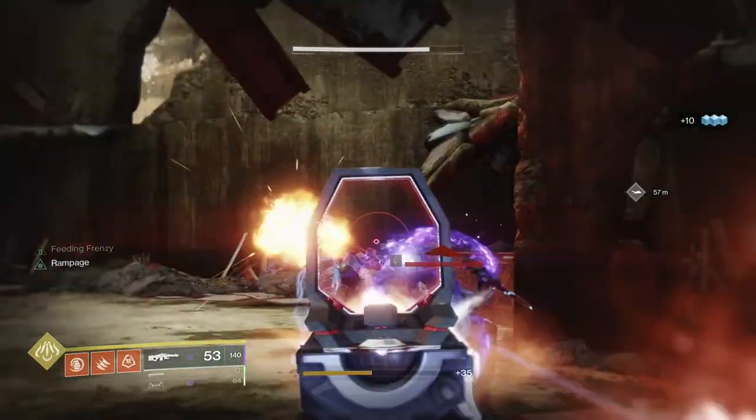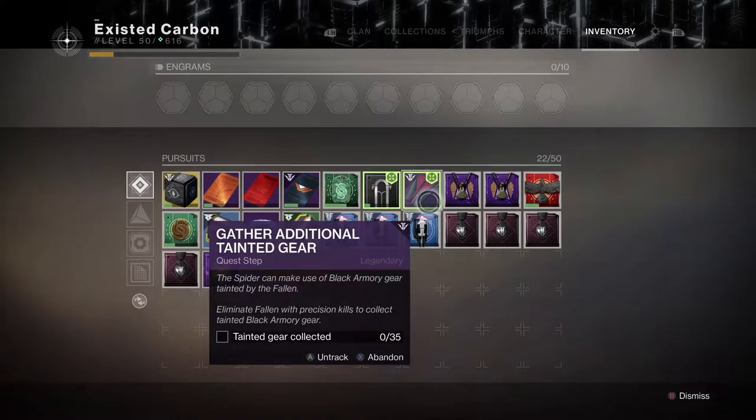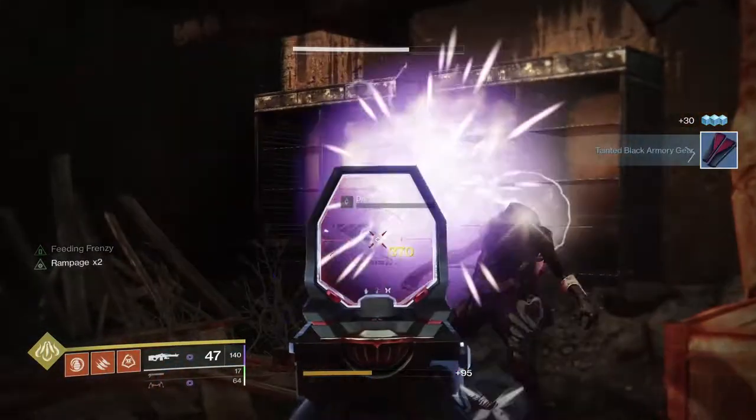The first step is to kill a fallen enemy that's going to drop you a piece of Tainted Armor — take that to Ada-1 and that's going to ignite the quest. Once you go to Ada and acquire this quest, the first step is to kill 35 fallen with precision shots and pick up more of this Tainted Black Armory armor.